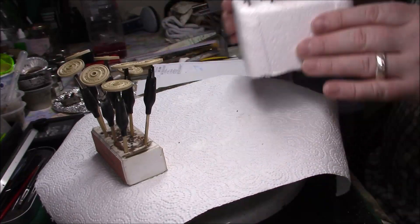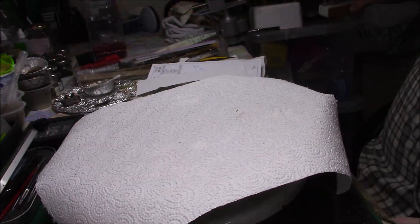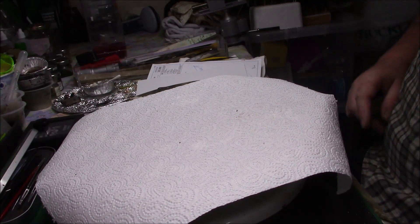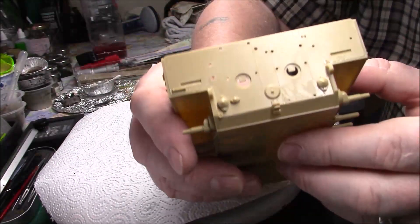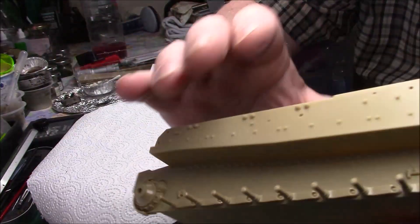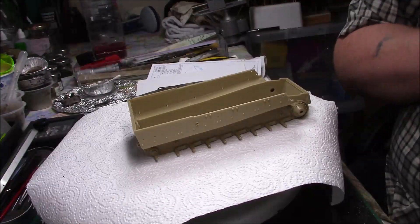So what I'm going to do next is break away from the instruction sheet for now, because I'm now going to put a bit of the Zimmerit on - onto this part here, this part there, and that part there. And this part on the back - we're doing the back and the two sides. Then I'll be getting back to you, so that's where we are at the moment.